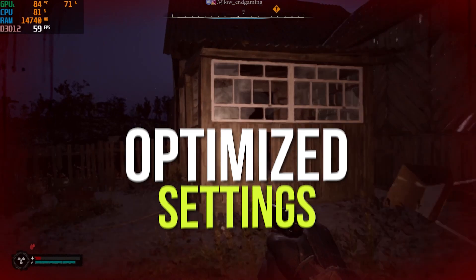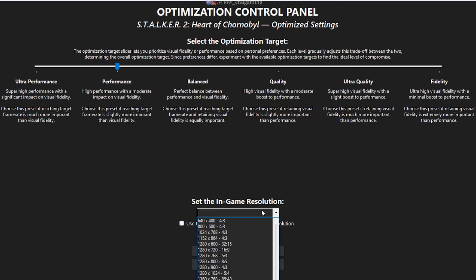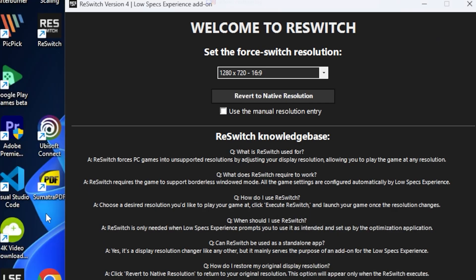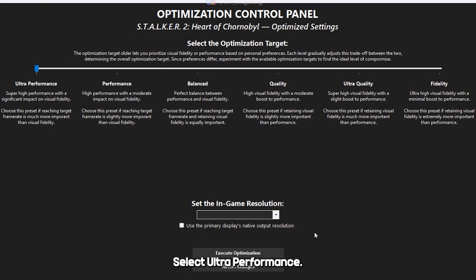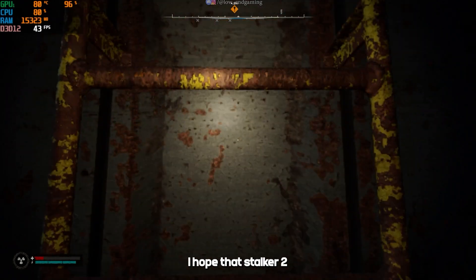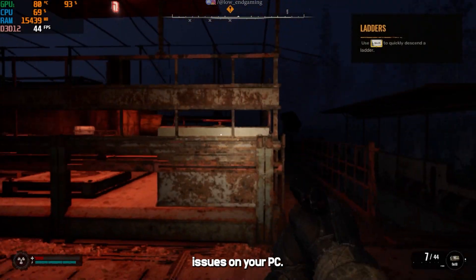For Optimized Settings, select Performance and resolution 1280 by 720, then click Execute. Open the ResWitch app, select the same resolution, and launch the game. This is how the game works. For even more FPS, select Ultra Performance. I hope that Stalker 2 is now working smoothly and without any performance issues on your PC.